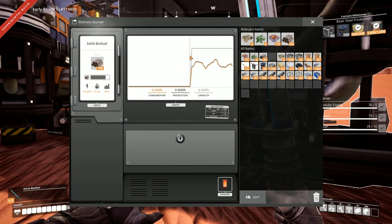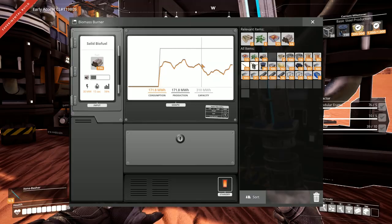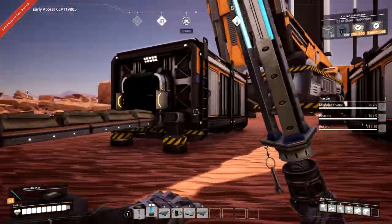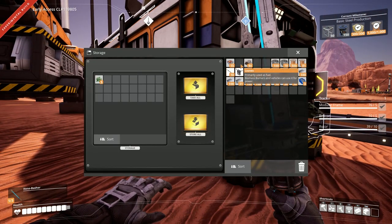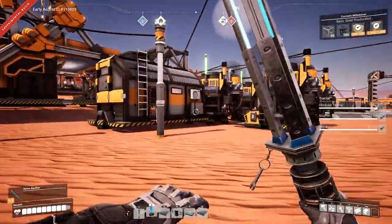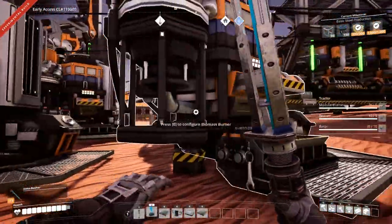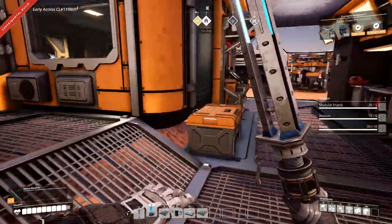Alright, that ought to do it for now. We've got 310 megawatts capacity, and right now we're sometimes using above 200, but that's pretty good. This way, if I go around and collect some things and some constructors start working again, we'll have some power to spare. There's still a lot of wood left — obviously not any leaves, but enough to keep making some biofuel now. We only have four of these fancy burners along with the two that came with our base, so I think I got rid of about four or five of them.